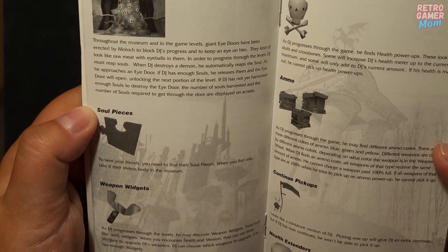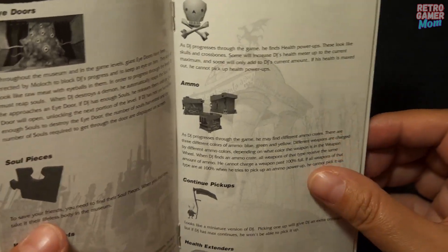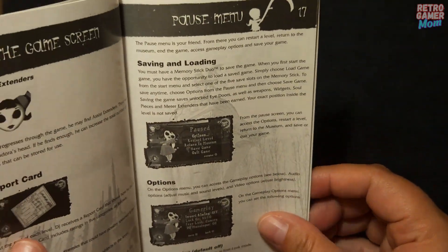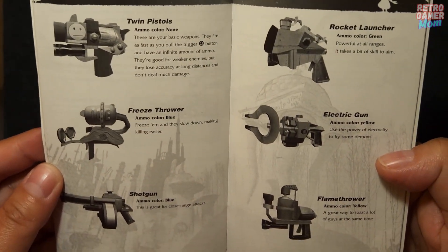More info on the game screen such as collecting soul pieces, your weapon widgets, your health, and your ammo. More info on your game screen such as kills, combos, and special items. Also how to save and load the game.